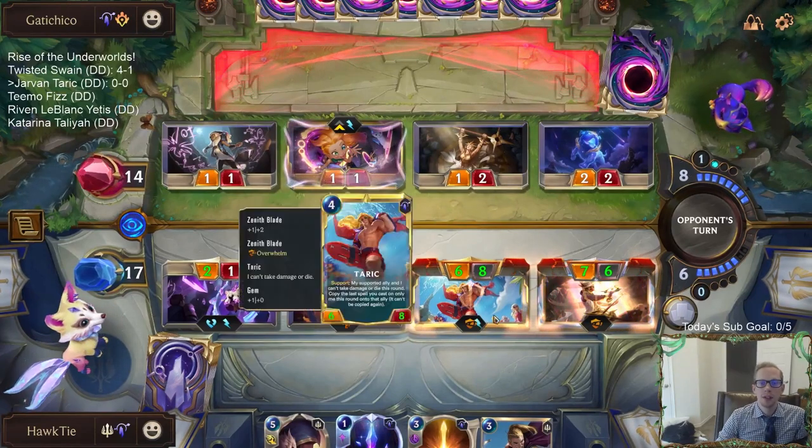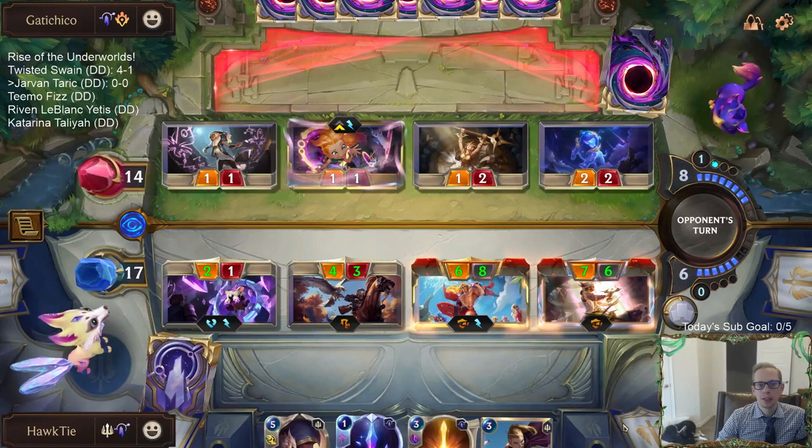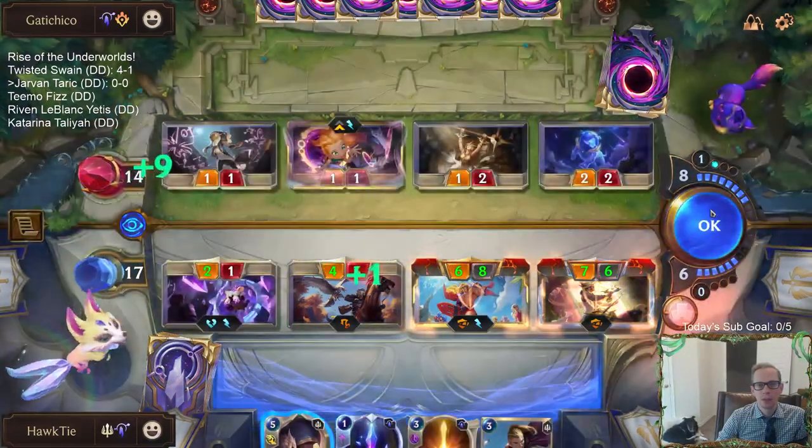Both these have Overwhelm, can't take damage or die. Expecting some Hushes, but that's just how it goes. No Hushes! So we go down to five mana and wipe the board.